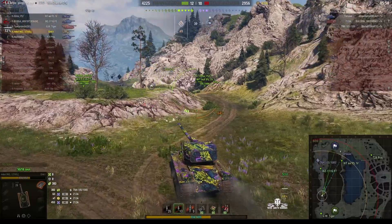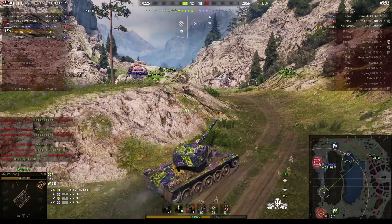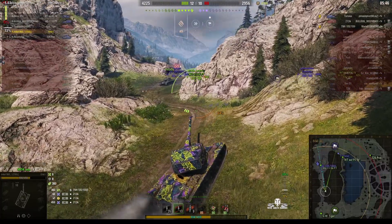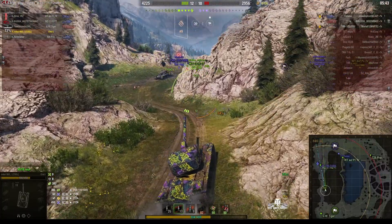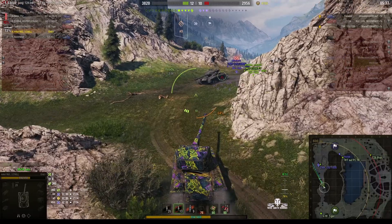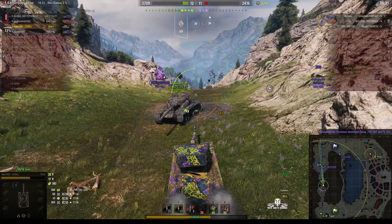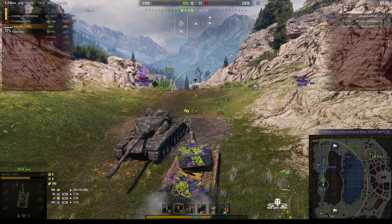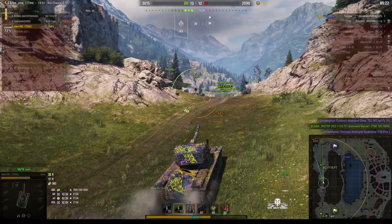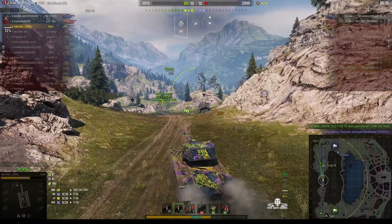I wouldn't try and go up that ramp there — go round. You really need to look like this. Some people go like this, but you don't get an all-round perspective of what's going on. Much easier to look at it from this sort of view and then only go to sniper view by clicking your mouse button — in my case it's my middle mouse button — so I can actually go to sniper view only when I need to make an aimed shot. The TNH is gone, which means there's only two enemies left: a Tortoise and the 212A. So we might have a chance to get some revenge on that guy for all the hit points he took off us.